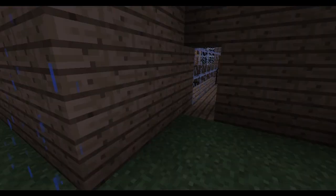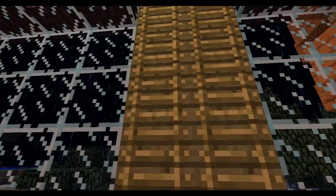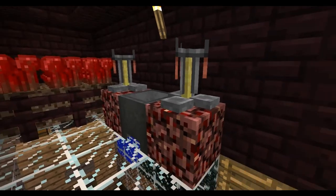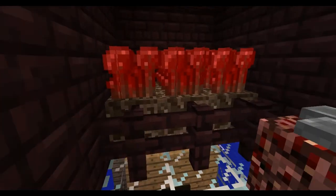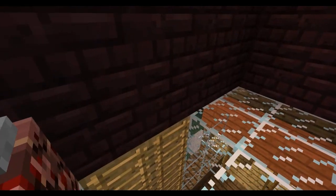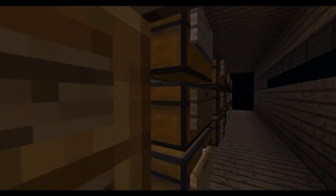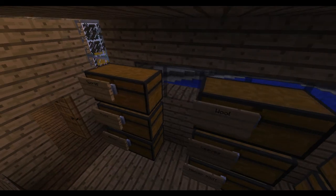Then we've got this room that is a WIP, or work in progress. Up here is our alchemy room with a cauldron, two alchemy stands, and some nether wart that is surprisingly growing very fast. And a storage room with tons of chests — just give you a look at that.